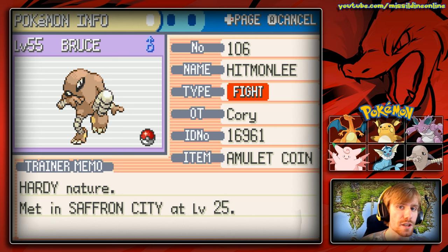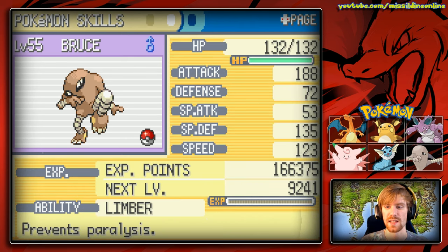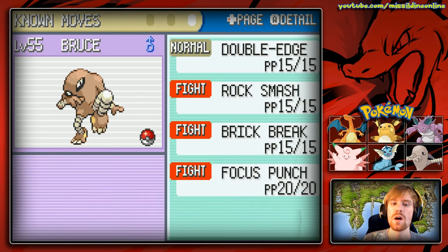Bruce is holding an Amulet Coin just to get extra money. His attack is huge at 188 and his speed is okay at 123. He has the Limber ability meaning he will not be paralyzed. Bruce has the moves Double Edge, Rock Smash, Brick Break, and Focus Punch. Focus Punch is a 150 base power move with 100 accuracy — that's huge, but if he gets hit first it will flinch, so you attack last. We are going to be using this to great effect.